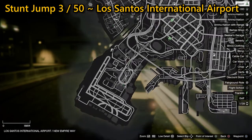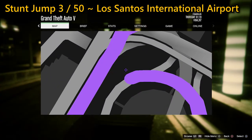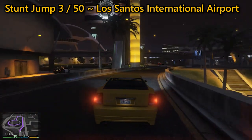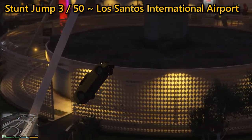For the third stunt jump, again found in Los Santos International Airport, you can only complete it in a car. I've used Franklin's car, the Bravado Buffalo Sports. Your aim is to hit the blank ramp with as much speed as you can, angling yourself off to the left where you need to land on the top level of the multi-story car park.